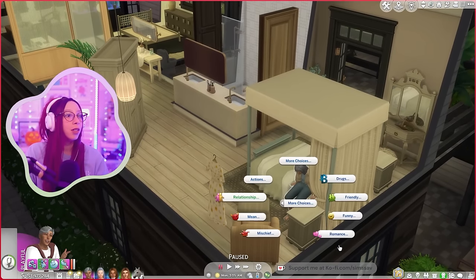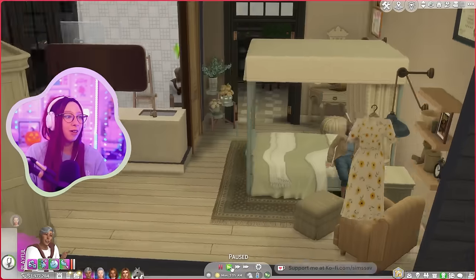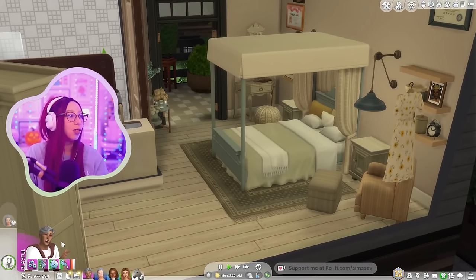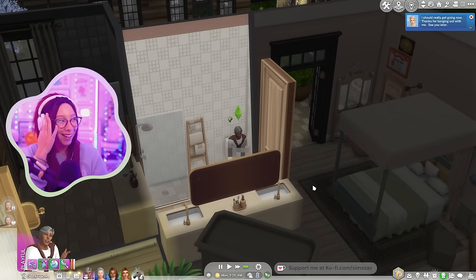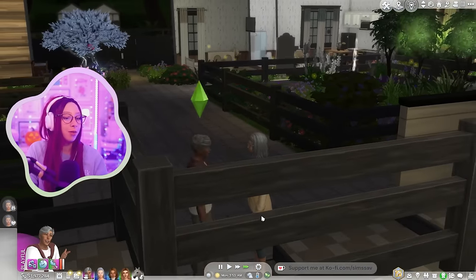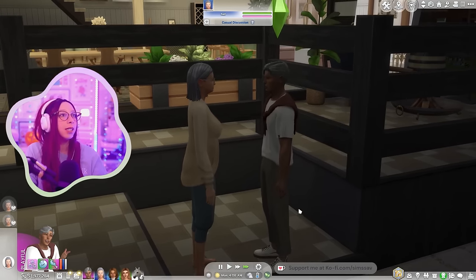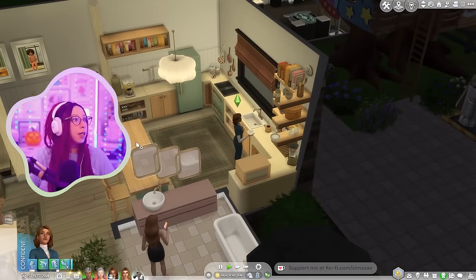You guys were saying that if there are Sims woohooing in the rocket ship, other Sims can go on the computer and watch — that is so risque! Edison, you've got to give her some attention — she's not happy with you right now. I still don't know what the goose interaction does, it just like touches the butt. Asking to cuddle — hopefully this helps.